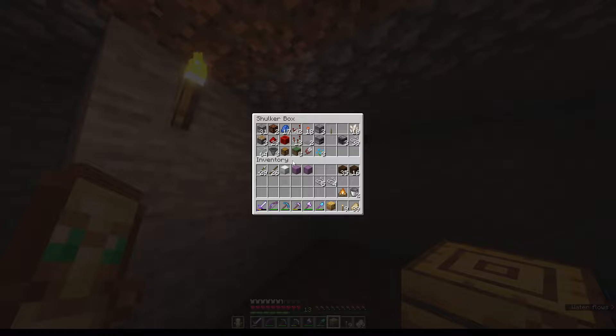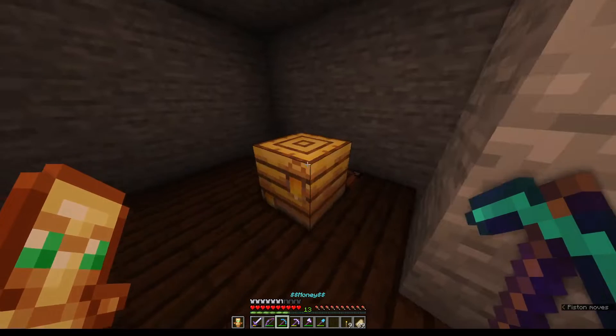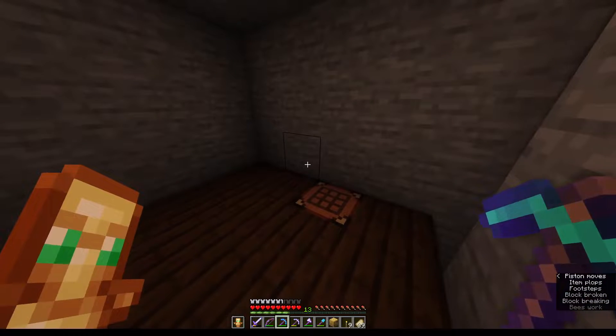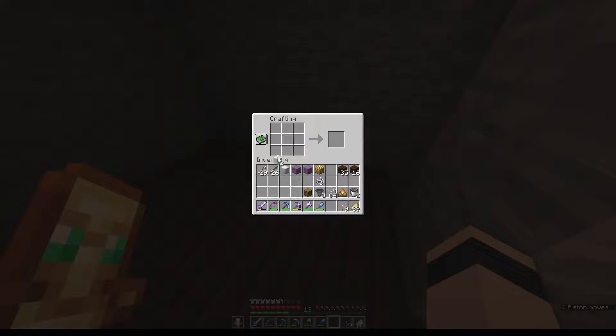We need some glass, a hopper, a chest. Now make the wall, otherwise we can't use it. Please, it would have been nice if that had come out — we would have maybe been in some trouble.